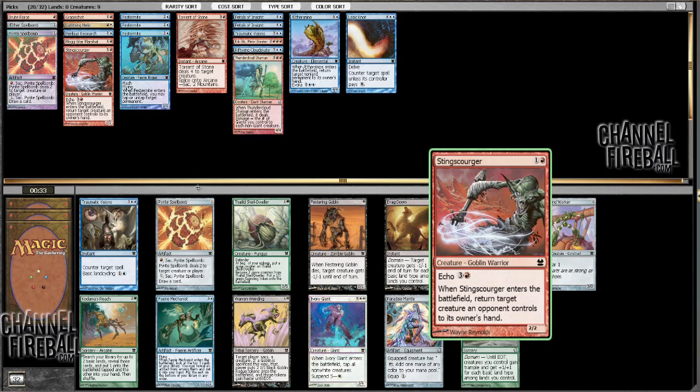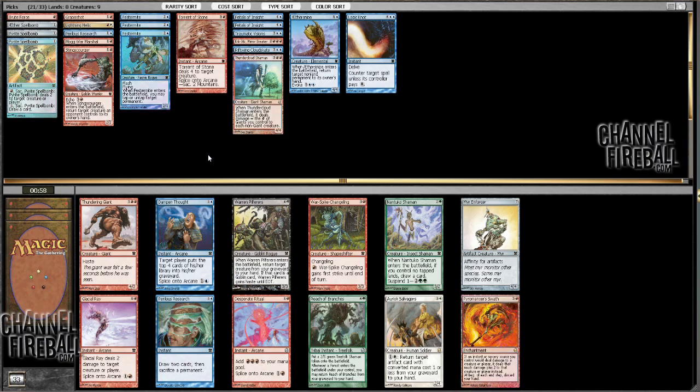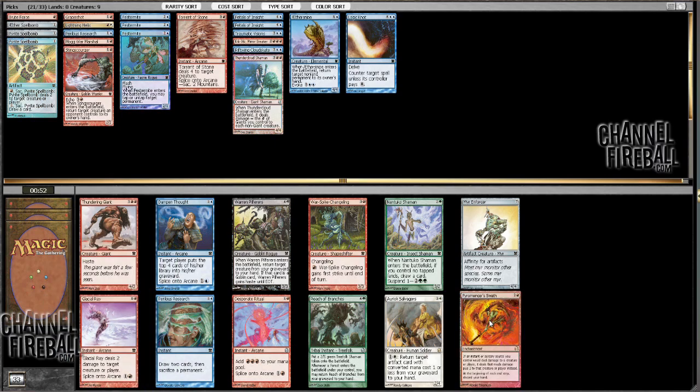So where are we? Sting Scourger or a Pirate Spellbomb? I guess I have Grapeshot — 1-drop stuff is pretty good. And I've got so many Kiki-Jiki combos anyway that I'll just take this. Maybe I'll wield Traumatic Visions as well. That would also be a nice one. Plus, if I get enough of these Fairy Mechanists... Never mind. There's also Oriok Salvagers and Glacial Ray, and a sweet foil Pyromancer Swath. Oriok Salvagers seems pretty sick if I can get another piece of fixing.